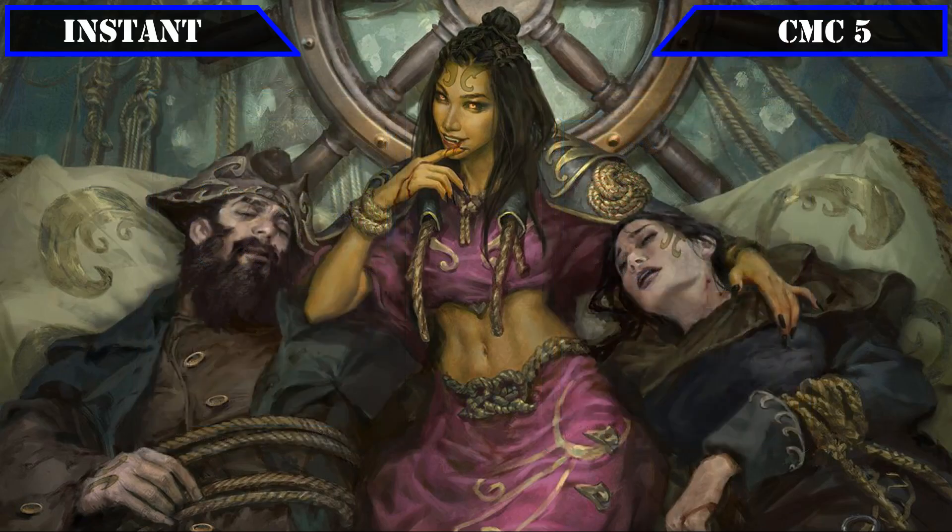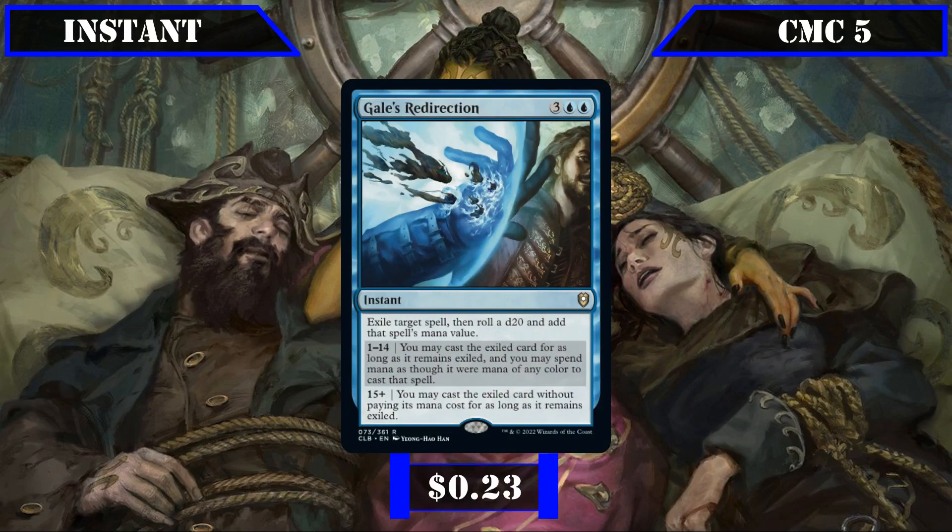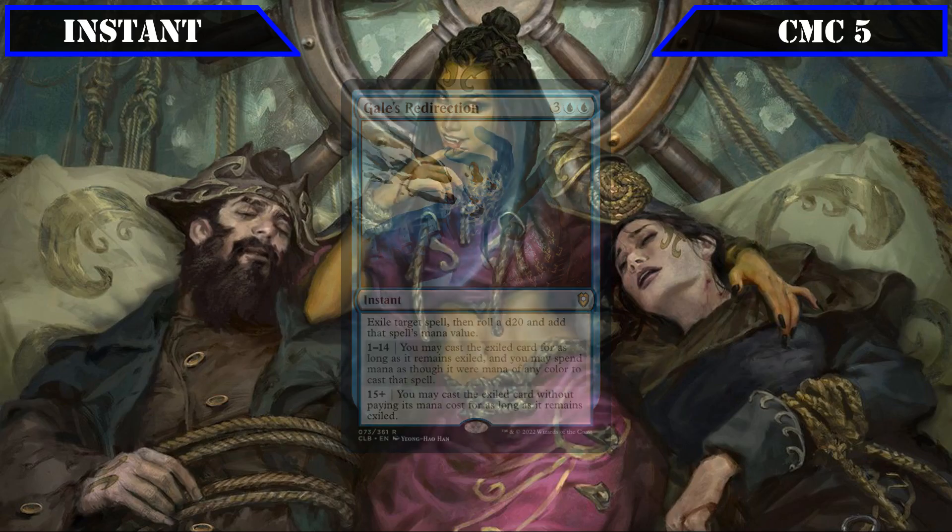Skipping to the CMC 5 slot, our last instant is Gale's Redirection, which lets us exile target spell and roll a d20, adding the exiled spell's CMC to the result. On a 1 through 14, we can cast the exiled spell with mana of any color; on a 15 or higher, we cast it for free instead, effectively serving as a counterspell that not only blanks the spell but lets us cast it later, with a bigger chance to do so for free as the game progresses.